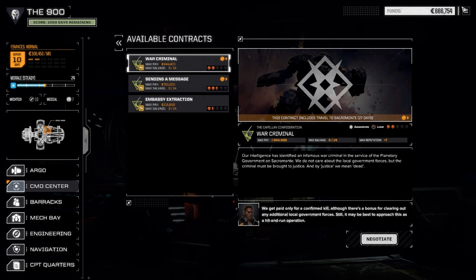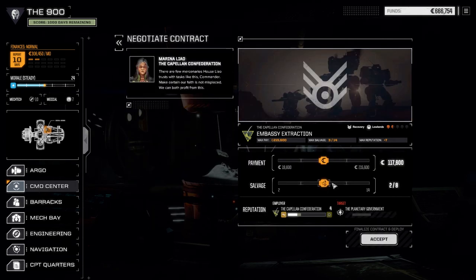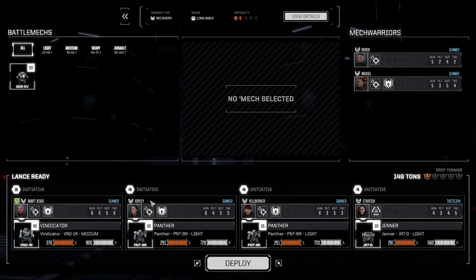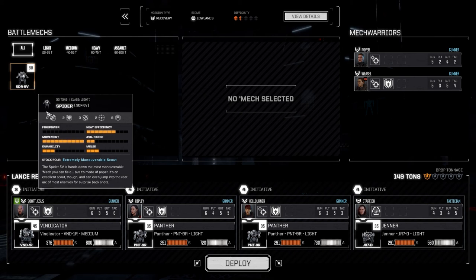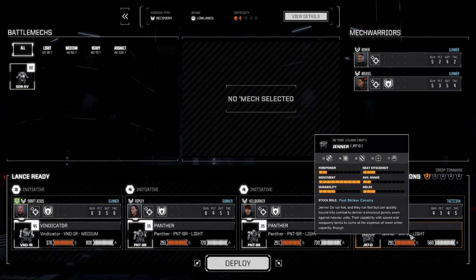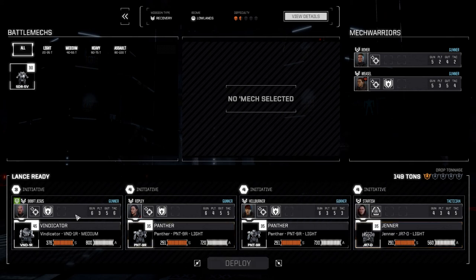Now we've got 666,000 in C-bills, so we're good for the end of the month. We're going to take the embassy extraction mission today. I said we were going to go full salvage on it because it's a one-and-a-half skull mission. I said we'd take the Spider to jump in, grab our embassy person, and get out — but I think I'm going to run with the Jenner instead. The Jenner has a bit more firepower and a really good jump distance, so that's acceptable. Let's deploy and get this done.